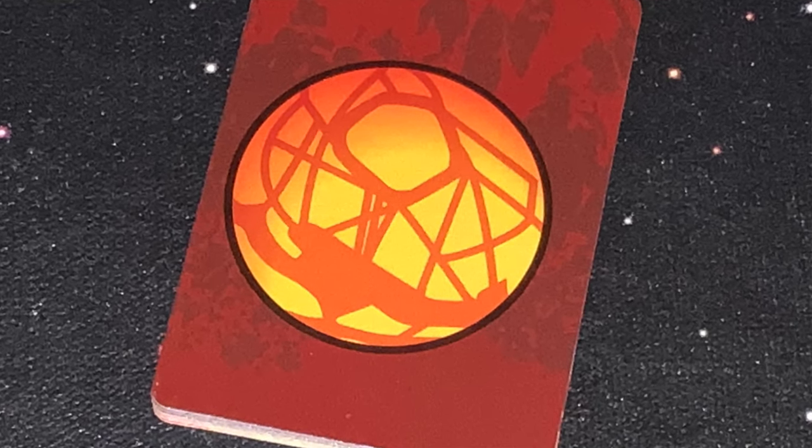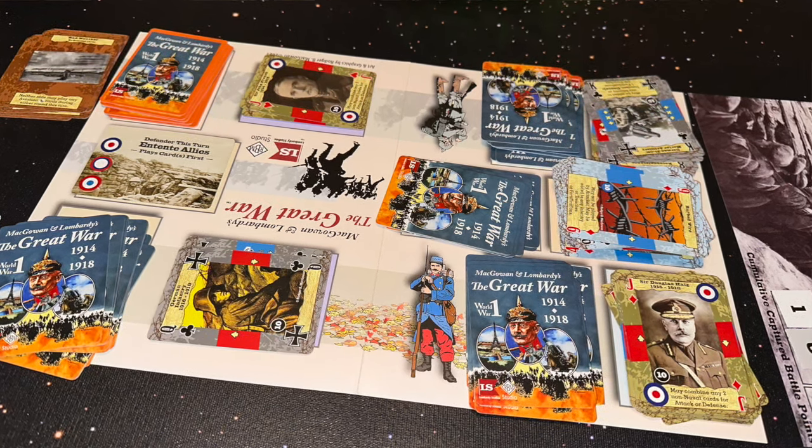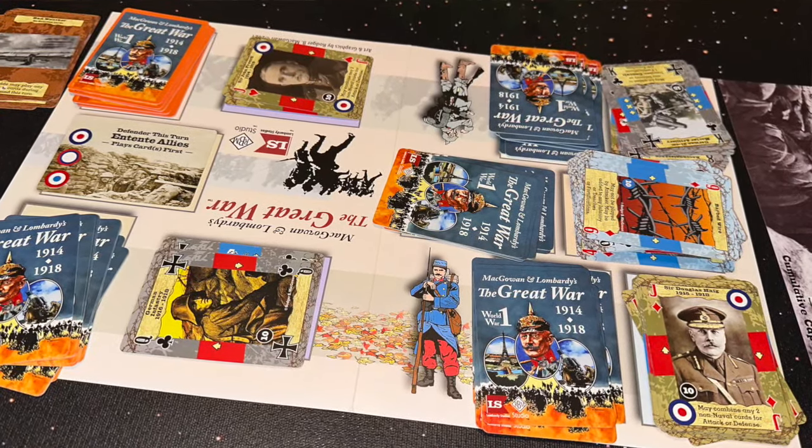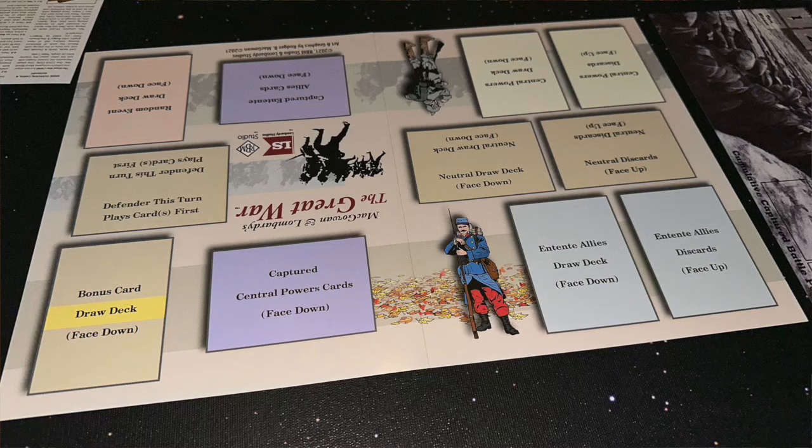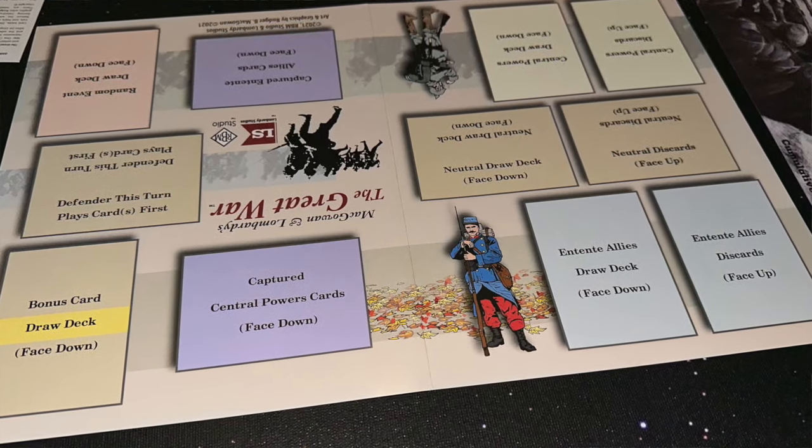You each create your own nationality deck. The standard game is 10 rounds. You set the round tracker off to the side, and you've got a paper mat with spaces for the various decks — nationality decks, neutral decks, bonus decks — all the different decks you're going to play with in the game.